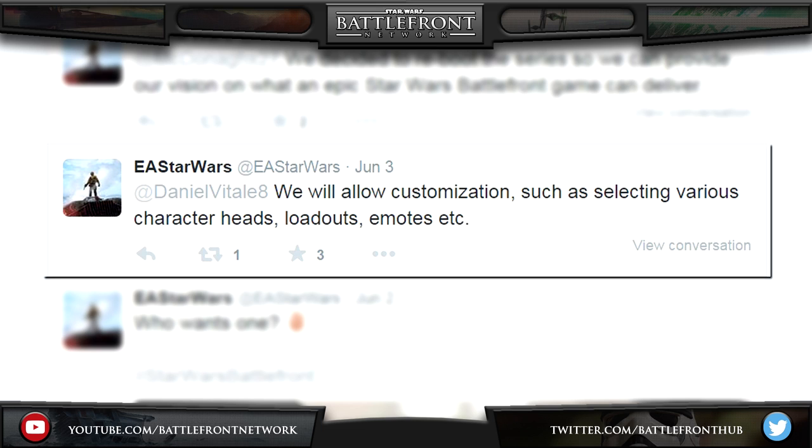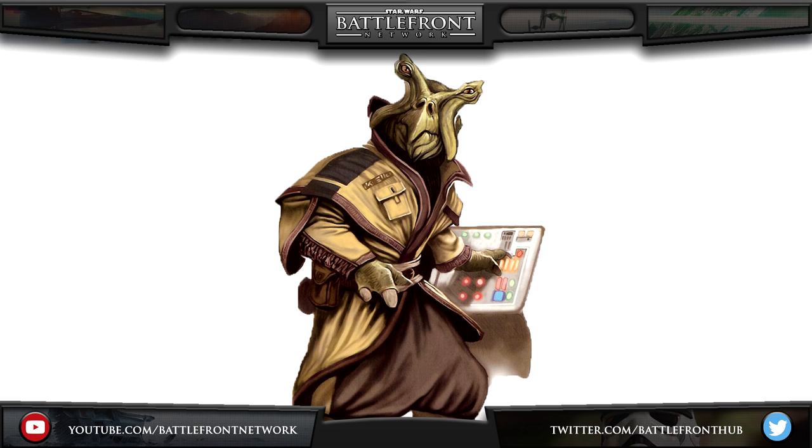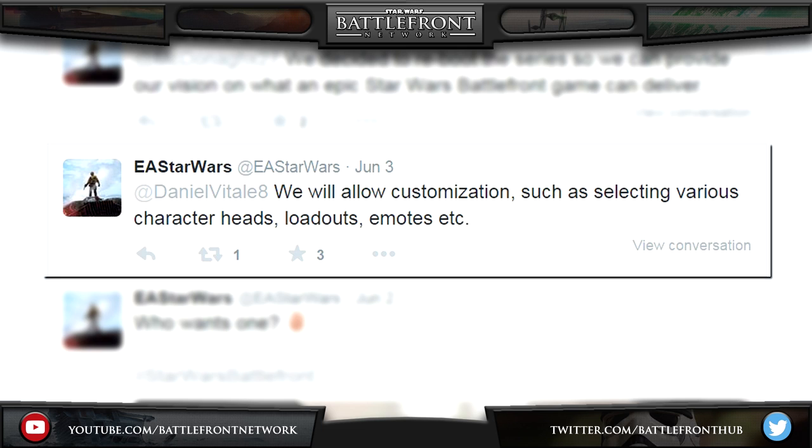This is really interesting as we've already seen several different species make an appearance in the cinematic in-engine reveal trailer, suggesting that we can change the species of our characters using this feature. The species that have actually been confirmed so far as of the date of this video are Human, Celuston and Ishi Tib. Hopefully more species will be included alongside these, as I would love to battle it out on all the different environments as different species and races.